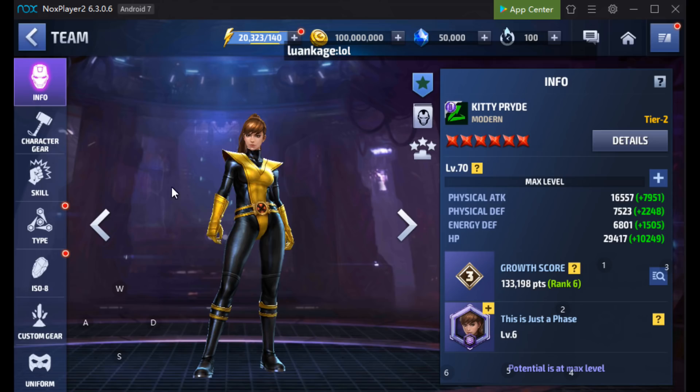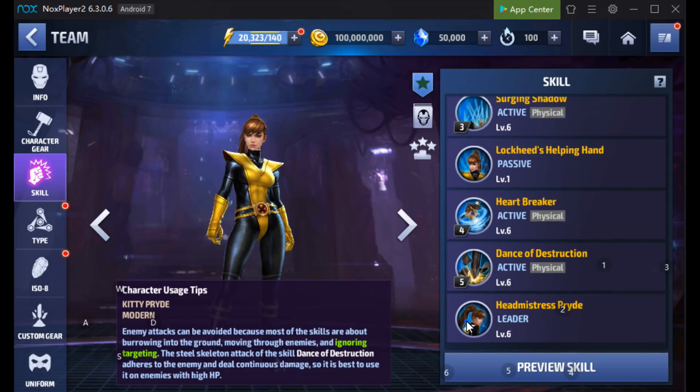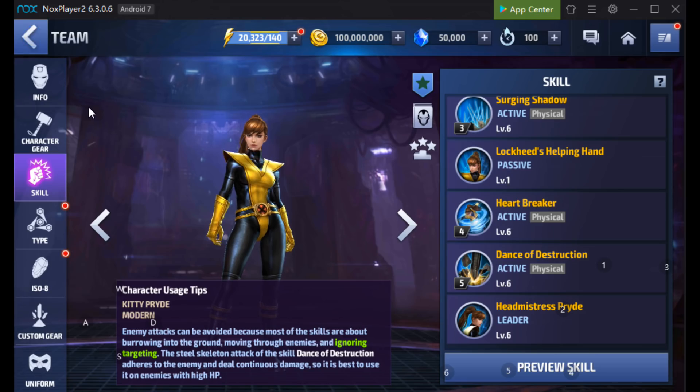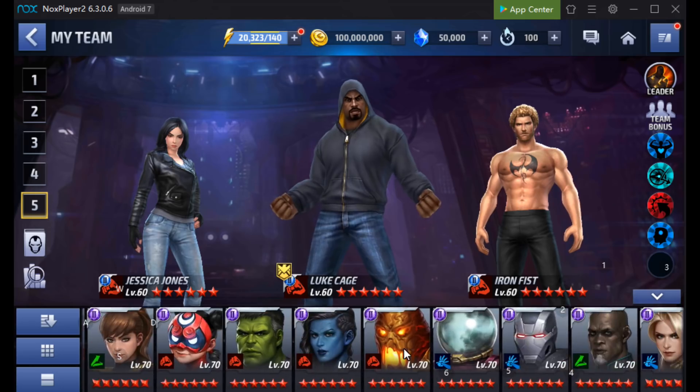Here we go with Kitty Pryde. She should be pretty good being a bio sub-character and she's definitely going to be a hero. Let's have a quick look at her leadership. Applies to Mutant Allies — 55% increase of all attacks. Wow, look out Magneto! And crit rate increases by 6%. That's killer leadership, that's unreal. So I think she might just be worthwhile getting just for the leadership alone.